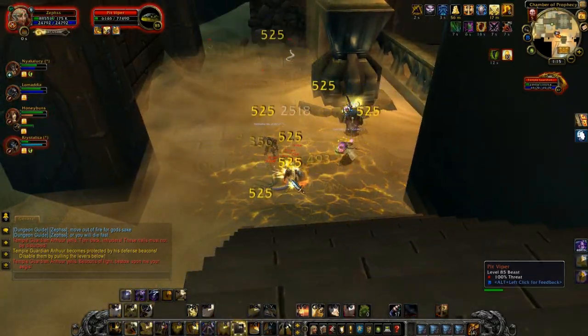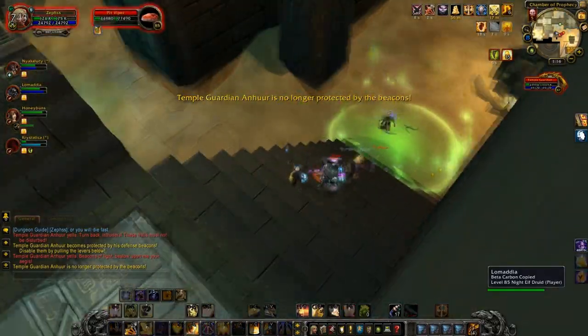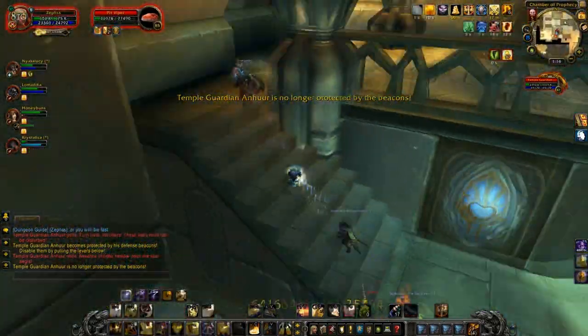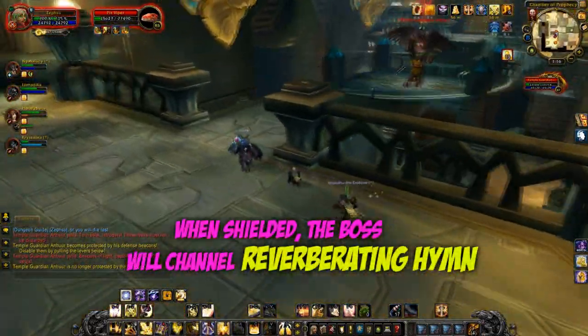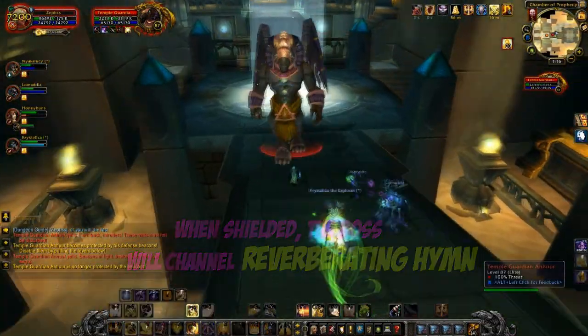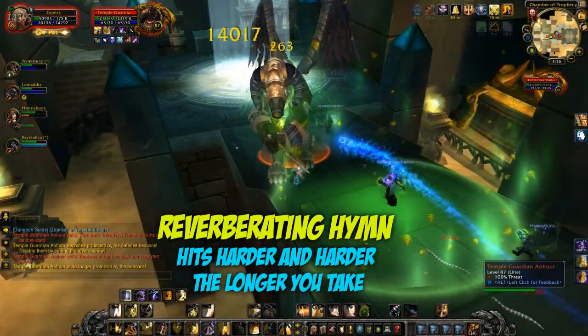It is possible to leave one of your party members such as a healer or a ranged DPS up on the top. The reason for this is because whilst you are downstairs, the boss will be casting a spell called Reverberating Hymn. This is a DoT that will stack up on you the longer you take to pull the levers.